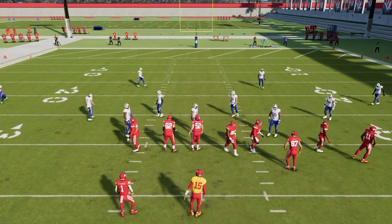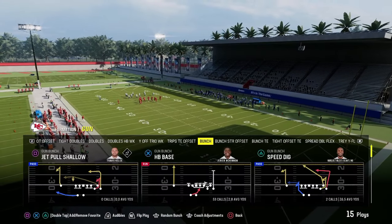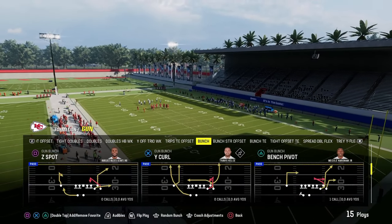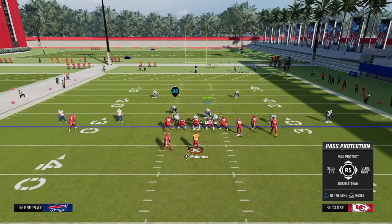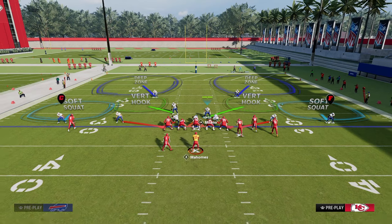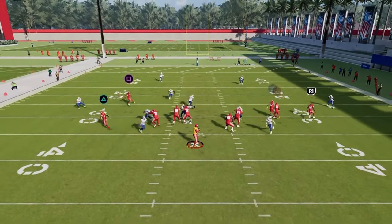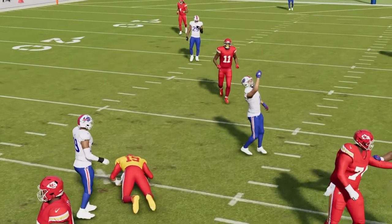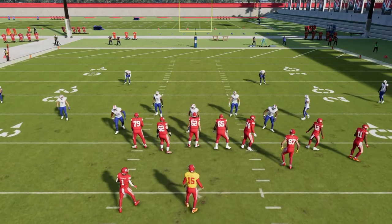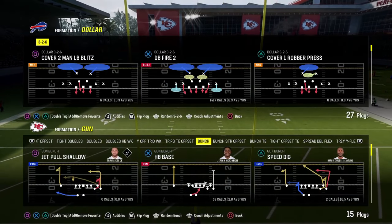Another great dollar blitz: one of the best ways people like to block the dollar defense is to double team the nose. So run DB fire — if they double team the nose, you're now sending both slot corners. All you did was pinch your defensive line, press, and crash your D line out. You're going to see the pressure scream in off one if not both outside edges. Make sure you have DB fire two in your audibles if you want to run it that way.